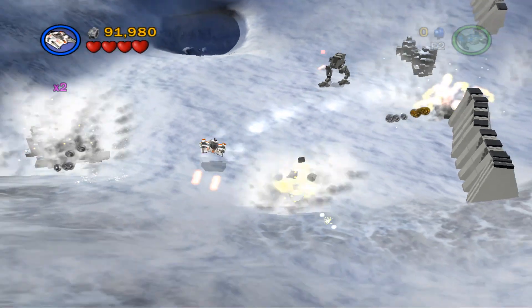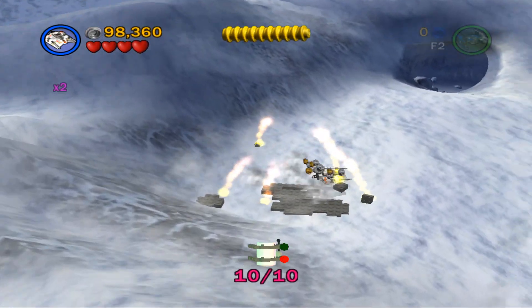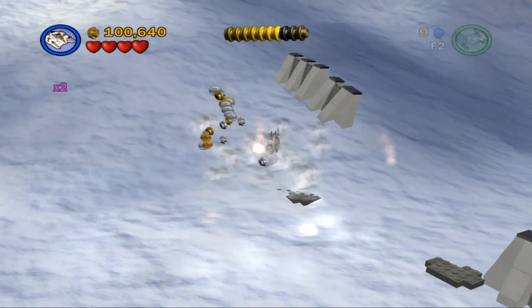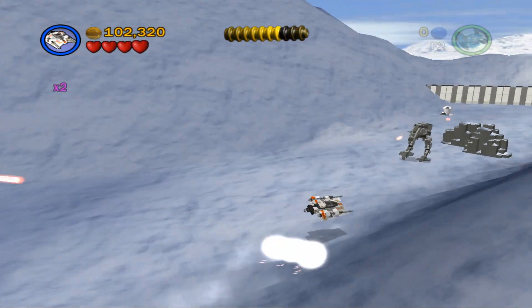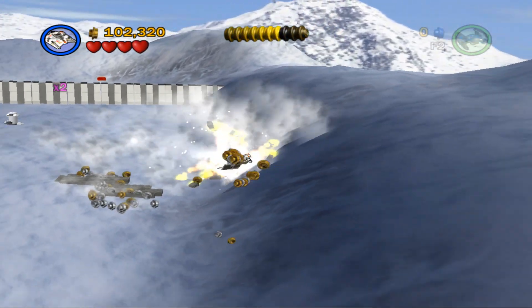Okay, that's all the main kit, but we still have the red brick to get. It's in this area — so the red brick is over here. As you can see, you do need to tow the bomb to get it.